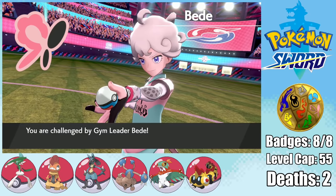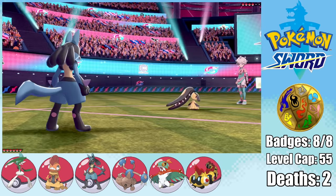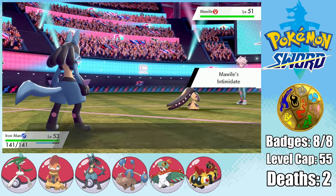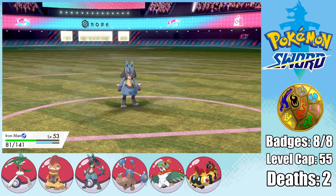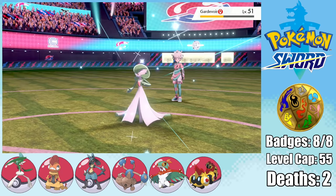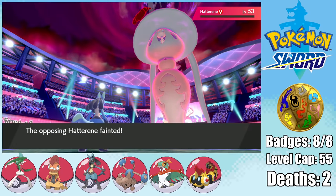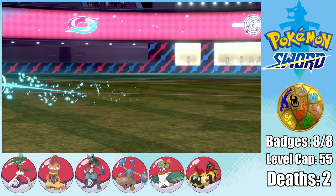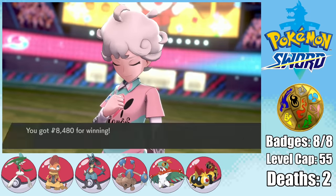Next up is Bede, and he has a team of fairy types much like Opal, so we're going to use the same strategy and send in Lucario. Since we're running a special Lucario, we don't care at all about that Intimidate, and we can just start setting up our Nasty Plots. After that, the battle isn't particularly interesting — it's just a Flash Cannon massacre. But you know what, Bede? That's exactly what you deserve after being insufferably annoying throughout the entire story of this game. He already looks like a grandma, so maybe he can fill Opal's shoes.